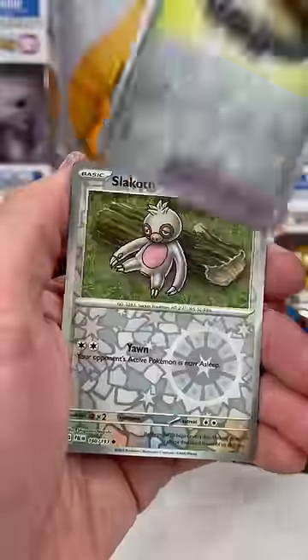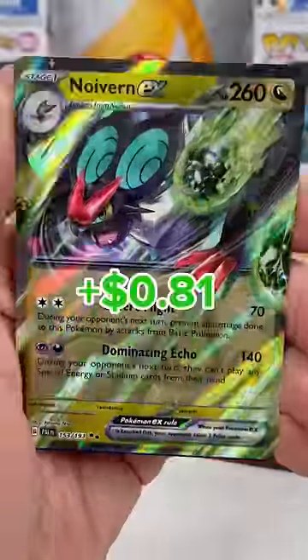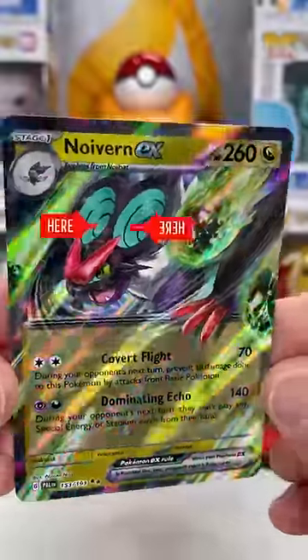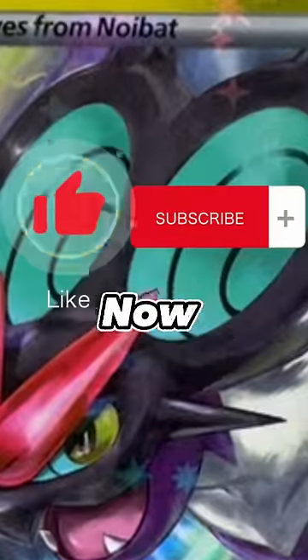Here we go, this isn't looking good. But wait, that looks shiny — a Noirin EX! This might be one of my favorite EX cards. Wait, do you see that? What is that? Got you, now you gotta do it.